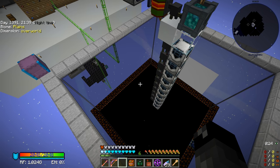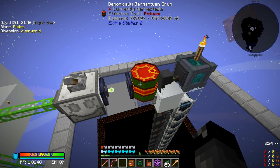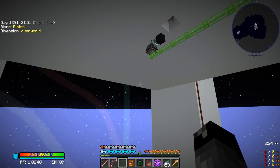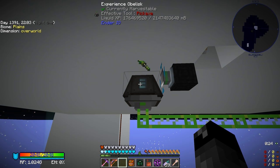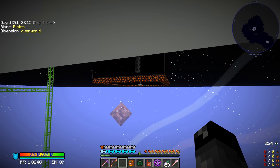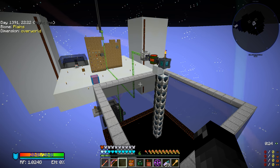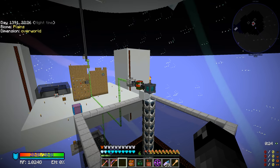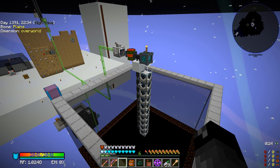The very bottom spawner slot we can just always leave set to 8x obsidian and leave it running all the time. The only thing we have to do is make sure we have plenty of XP to keep up with this. We have 1,400 levels which converts into 176,469 buckets of liquid XP — quite a bit. We could look at ways to make an ocean of liquid XP and use a fluid pump, or make an ocean of essence directly.